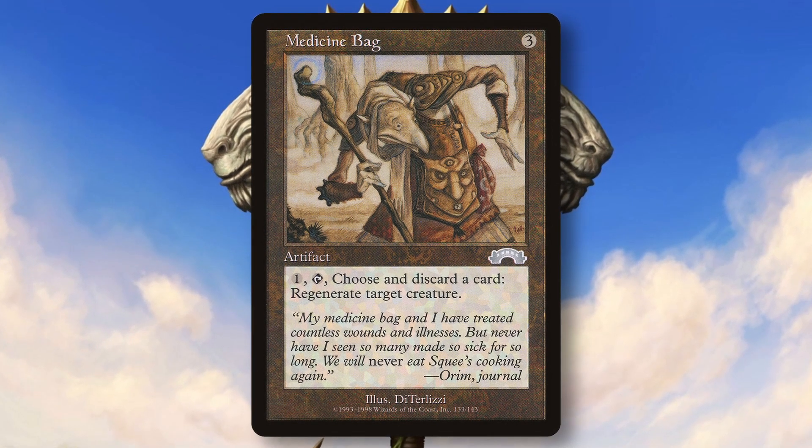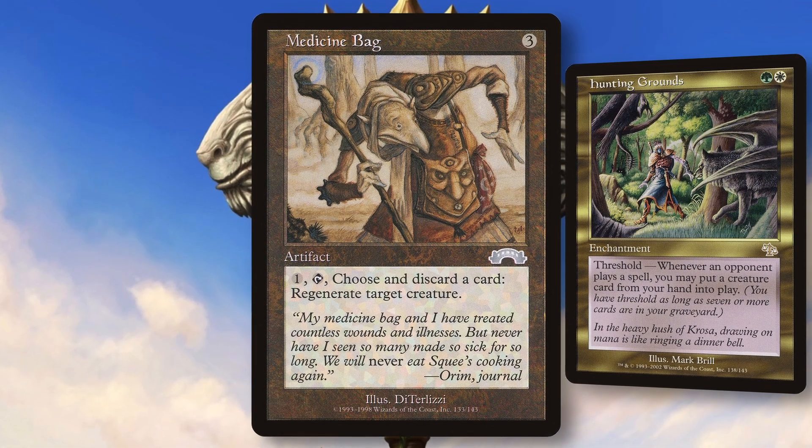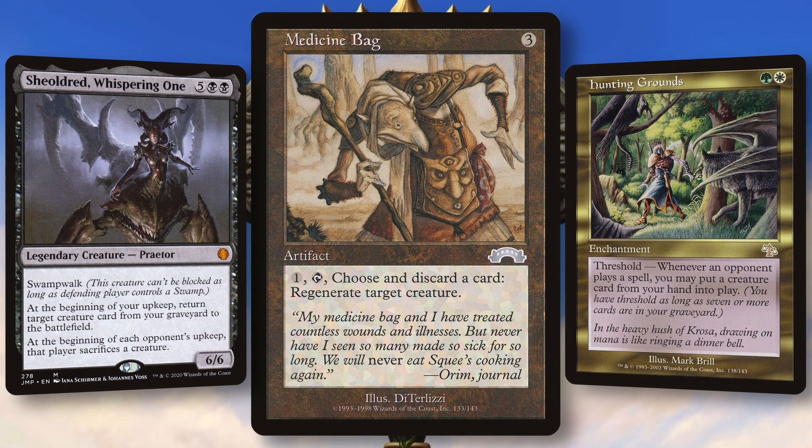Speaking of graveyards, this card works great with mechanics that care about graveyard size, like Threshold, and reanimator decks love this — being able to fill your graveyard with big creatures while protecting those big creatures in the process. Very efficient.